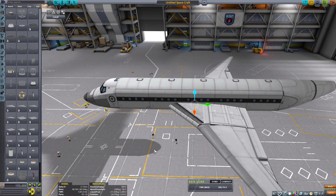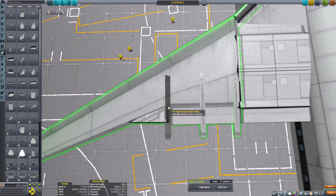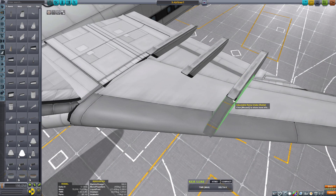Interestingly enough, having the engines all the way at the bottom doesn't really mess with the craft that much when it comes to thrust-to-weight ratio, even though the center of thrust is way below the center of mass. It all works out.